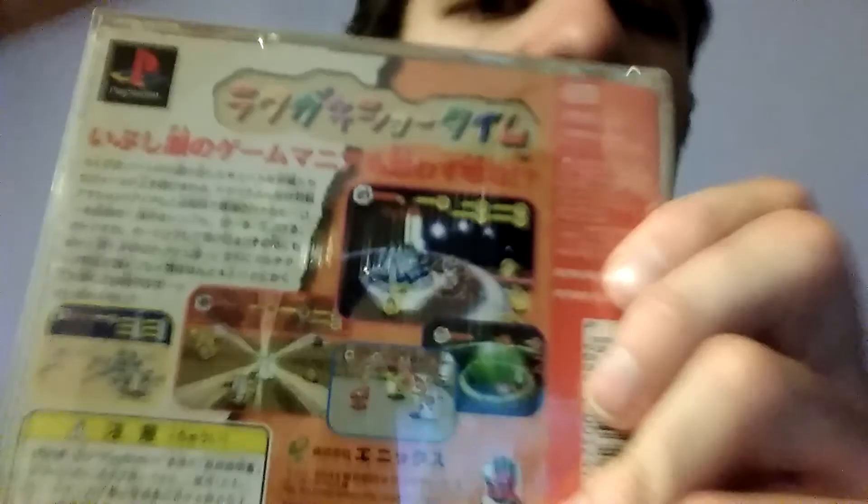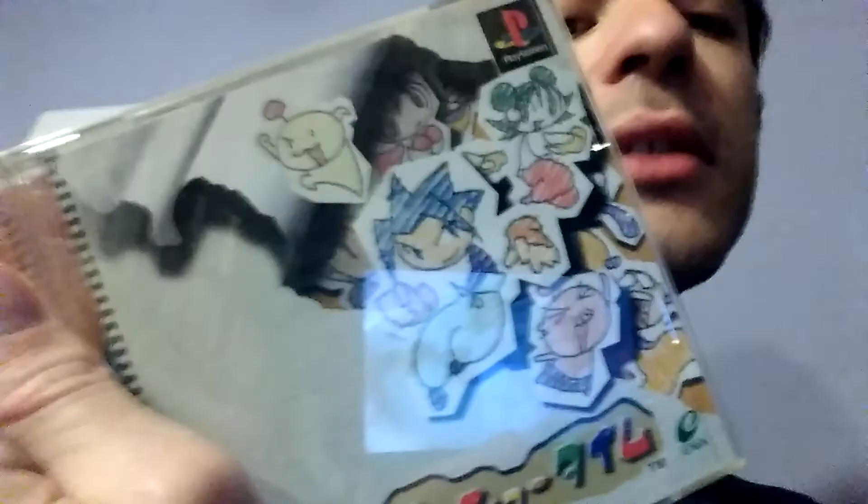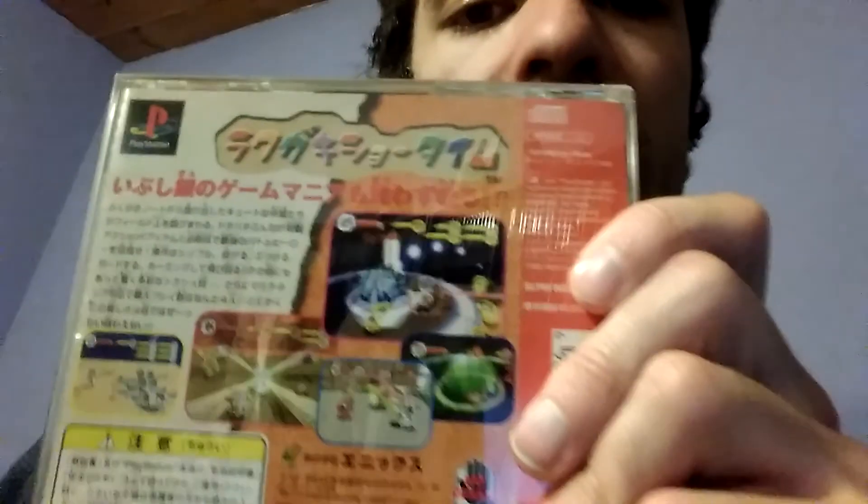Ooh, here's a good one — Rakugaki Showtime. This is a Treasure game. It's like an arena brawler — I guess you would call it a dodgeball fighting game with a colored pencil graphical style. It's also got Marina from Mischief Makers. It's a crazy fun game. It gets super chaotic when you play four players and it's delightful. The balance is not quite there — there are definitely characters that are way stronger or weaker than others — but that's fine. It's just a fun, silly, crazy, hilarious good time. Highly recommended.